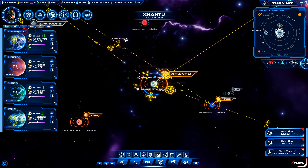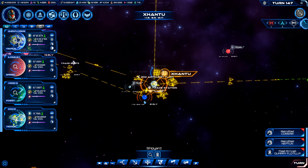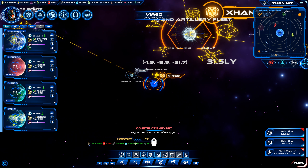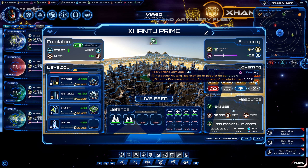We're also starting to get bottlenecked because we only have one shipyard, so one of the major things we're going to want to do these next few rounds is to try to get a second shipyard up so that we can retrofit as well as build some transports to continue our transfer of resources around our empire. In order to do that it looks like we need a few more troops, so we'll have to see about recruiting.